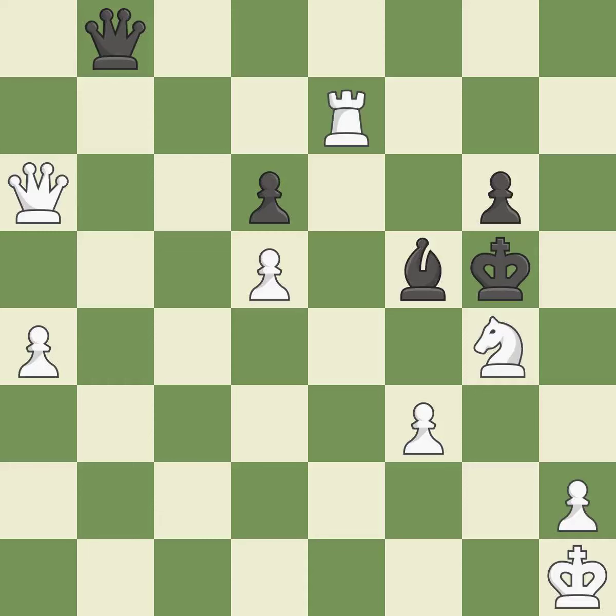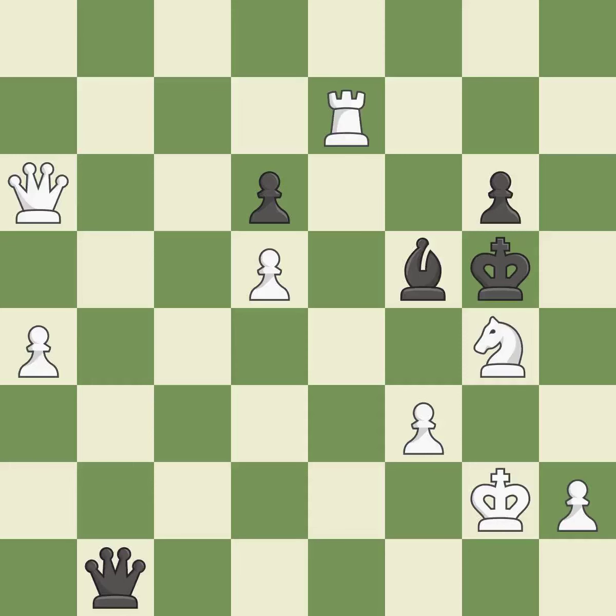Perfectly on point. This avoids the queen's check. This allows a forced checkmate. This threatens to win a queen — it is an inaccuracy. This move puts the queen on a safer square.